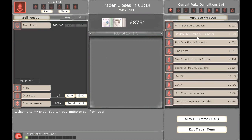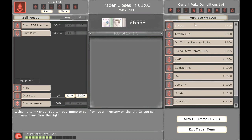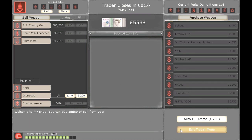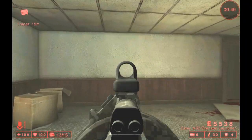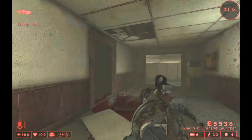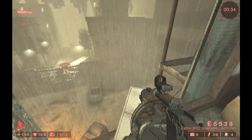Now we need to go Demolitions and buy the Camo M32. As you can see, there's a digital camo just like the M4. Still shoots grenades at the same rate — same sights, everything the original M32 did.